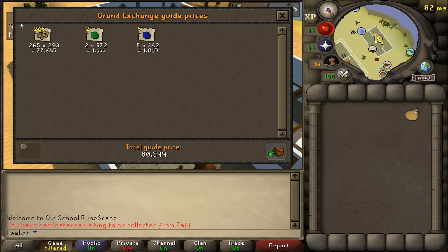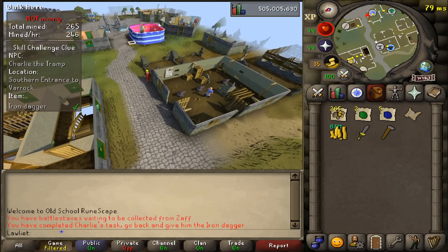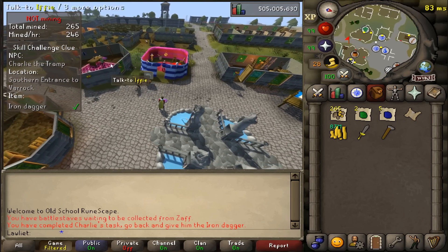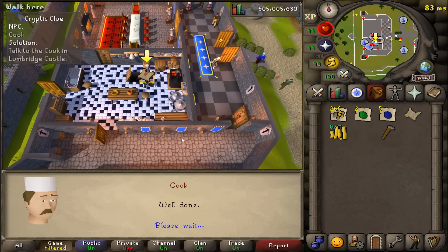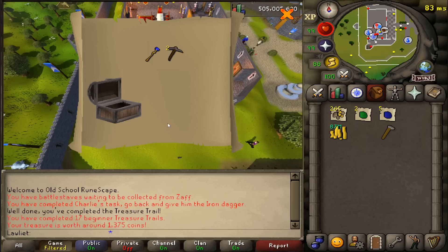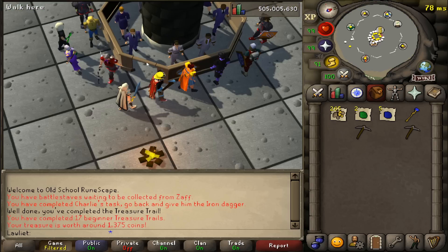I'll go ahead and do the clue scroll. We got the finest iron dagger — let's go back to Charlie and give him his weapon. Now that I think about it, I do feel kind of bad. Should I be giving him this weapon? I'll feel really bad if I come back and find out Charlie stabbed somebody in the market area. Here's the cook — there we go, we got the casket. Opening it: a whopping 1,300 coins, and two pickaxes just in case my rune pickaxe broke.